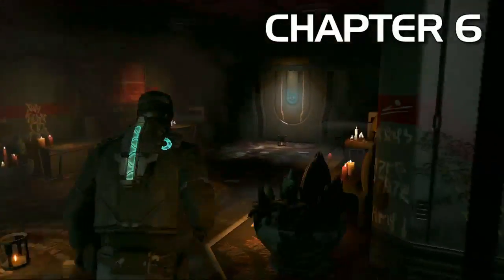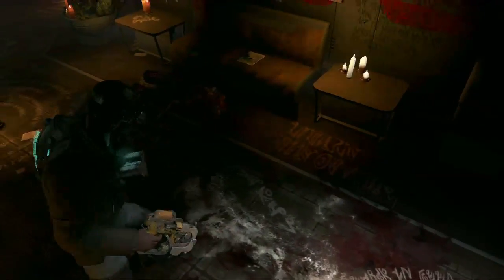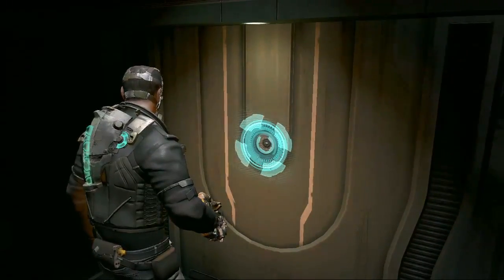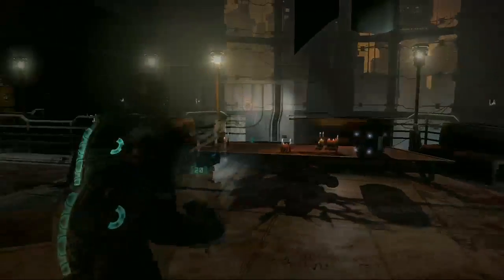So here we are in Chapter 6. Across from the save area, instead of going forward or to the save, go the opposite direction and through this door here. See, they always try and misdirect you. This is like the upper level of the end of Chapter 3 — this is like the balcony above it.